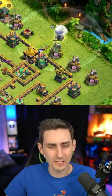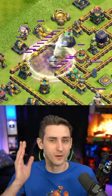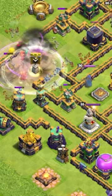So here we go. There is the warden and he is down to help grab this area. Here is the blimp right through there with the rage and the invisibility spell, taking out the wizard tower, the scatter shot, and all that stuff there, which also sets the funnel.